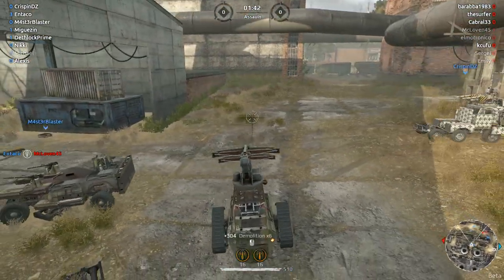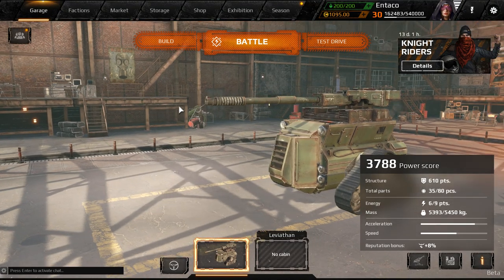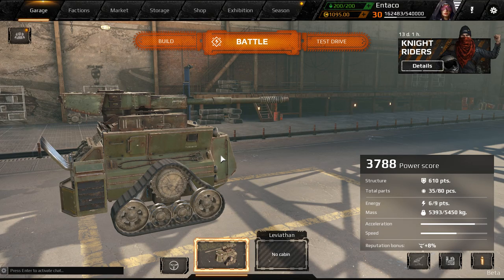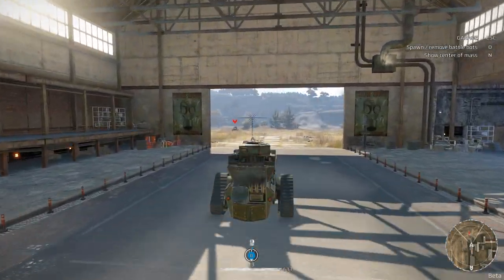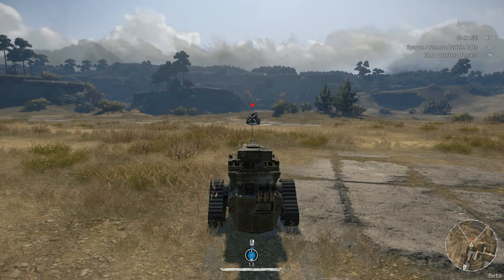Hey everybody, Antec here, welcome back to Crossout. You remember the micro tank? It's been improved — it's got the BC17 Tsunami on here, 3,700 power score. Watch what this thing is now capable of doing. It is way better for multiple reasons, but primarily because of this.